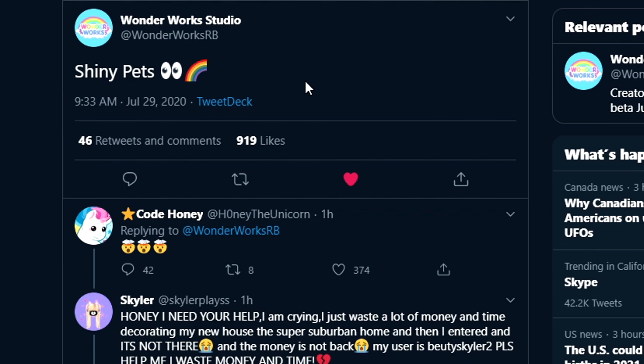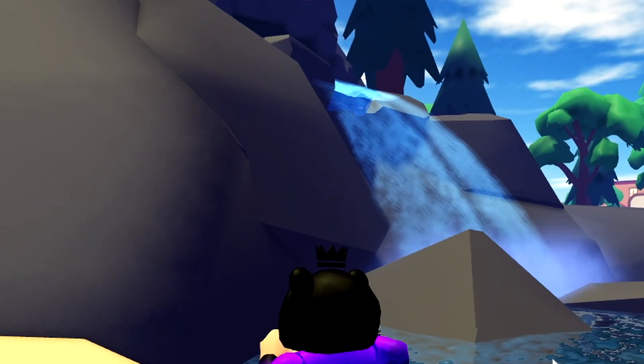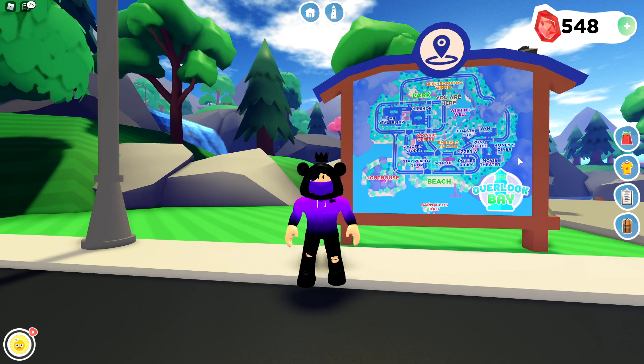Shiny pets will most likely be rainbow pets, and they also have the eyes which means coming in the future. Shiny pets will be coming to Overlook Bay very soon and they will be shiny or rainbowy — very rainbowy. And I have a few ideas of where they're going to be able to make them and what's going to be happening with shiny pets.